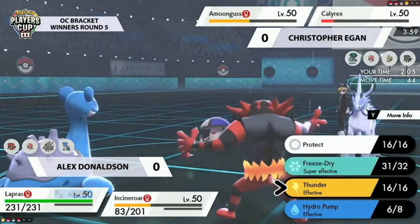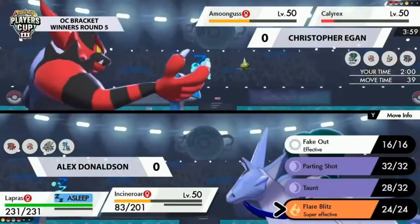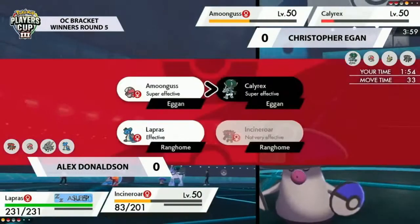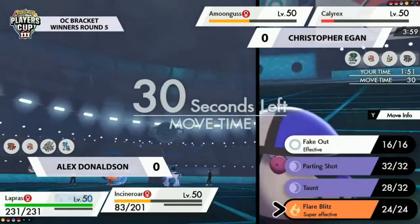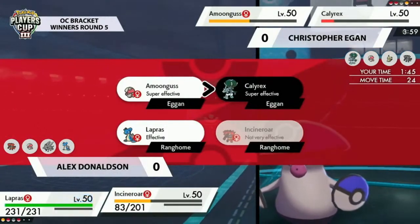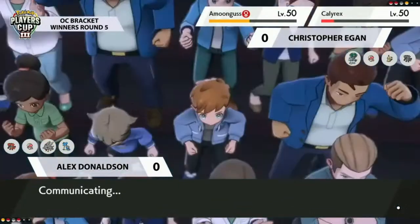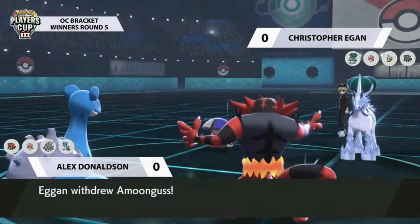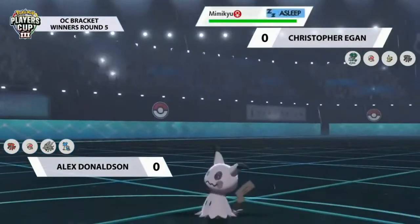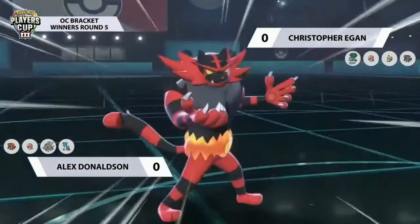Another High Horsepower from Calyrex hits Incineroar, but Incineroar gets that Taunt off on Amoonguss. Setting up Electric Terrain earlier to prevent Spores doesn't really matter now that Amoonguss can't do anything with it — no Rage Powder either. As much as Lapras is asleep, nothing is really threatening it. Incineroar has Flare Blitz pressure onto either target — even with fire reduced by rain, Calyrex is so close to being KO'd it might just do enough damage anyway.